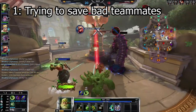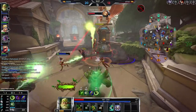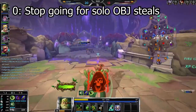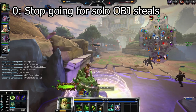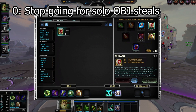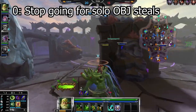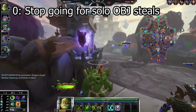Bonus tip for all you solo support players: stop going for solo late-game Fire Giant steals 1v5 against a team with secure. You're not going to make it in time and your team is going to be down 4v5 with their best setup character dead in the fountain. I've seen so many players do this because they want to end up in stream highlights — they steal the Fire Giant and then realize they're dead for 70 seconds, their team has to defend a Phoenix, and they lose the game. If you can't secure the objective, the enemy team isn't low, and it's late in the game with long respawn timers — don't go up there by yourself. You're just going to die and cost the game.